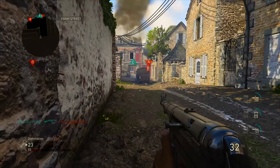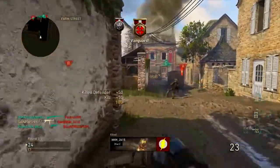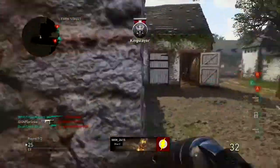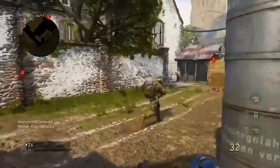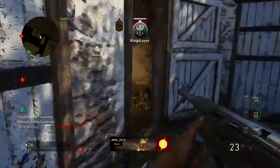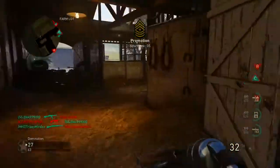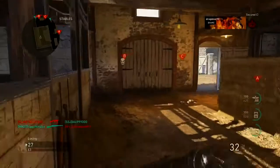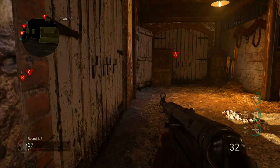You see, a lot of times I will get on the corner — like right now I'm in this corner — but it's because I expect enemies to be nearby. I'm looking at the mini-map, following what's going on, and seeing where my teammates are at. Right now I find myself in enemy territory.